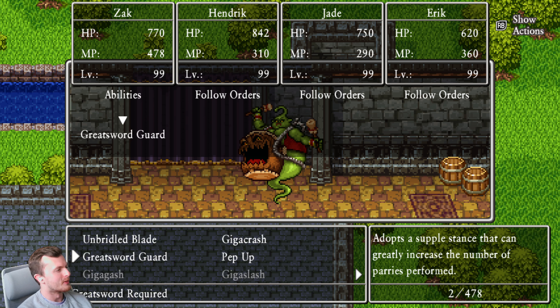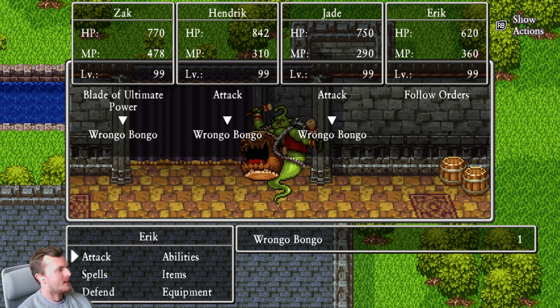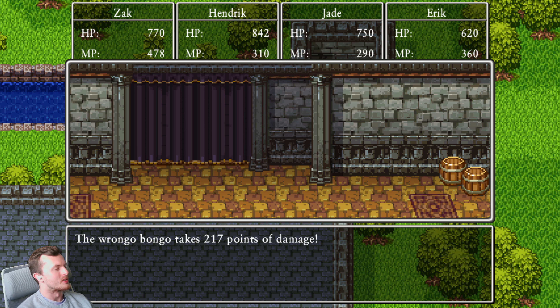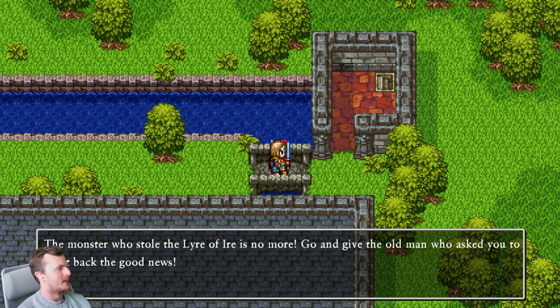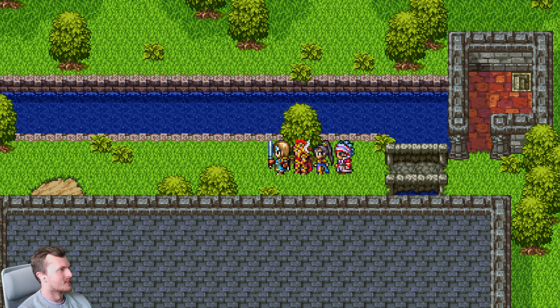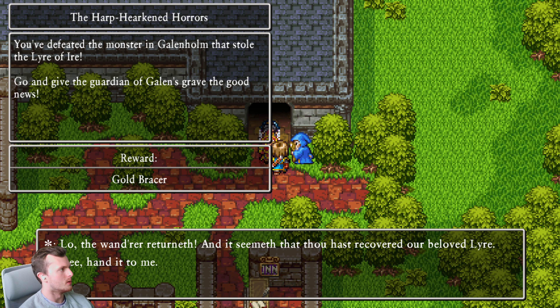That's something Dragon Quest XI fixes as well — monsters have a different look in the overworld compared to when you actually fight them. Because in Dragon Quest IX, the Gittingham soldiers are soldiers in the overworld and then you fight them and they're monsters — it just doesn't make any sense. Alright, I think we've done that quest now, so let's wrap this one up and see what else is in store.